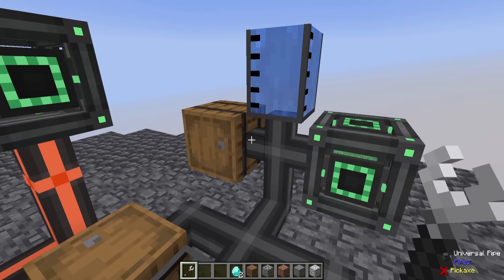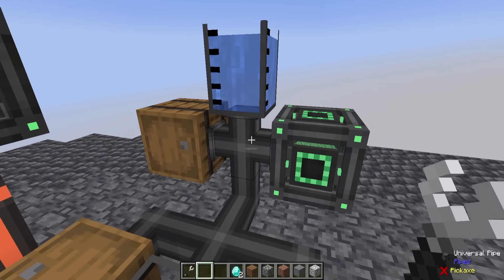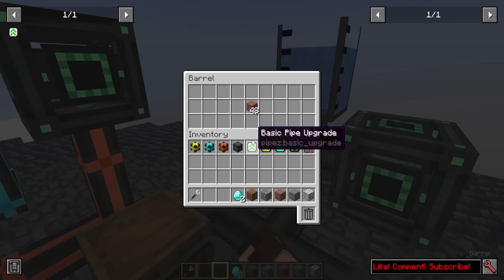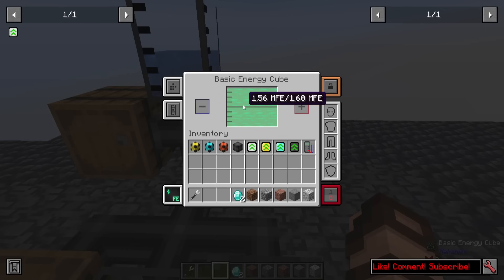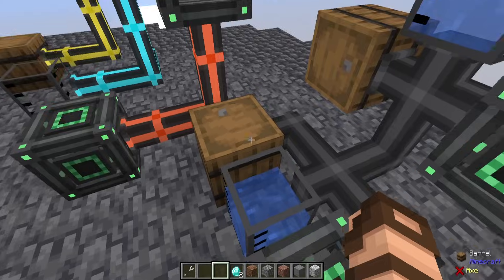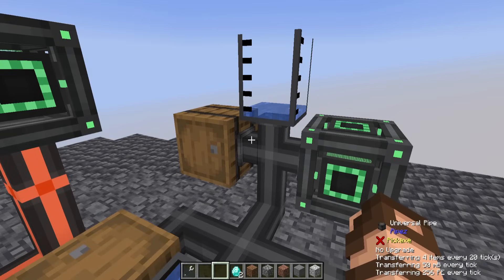Moving on from that though, let's actually take this and sneak click. Everything is changing all at once. Just by going here, you can see the granite is dropping, you can see the water is dropping, and here the energy is dropping. All three of these are automatically figuring out the destinations they need to go to, and there you have it.